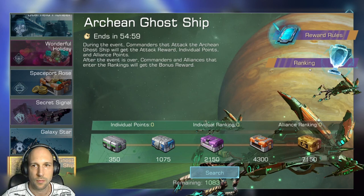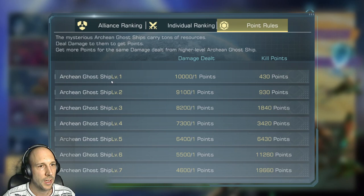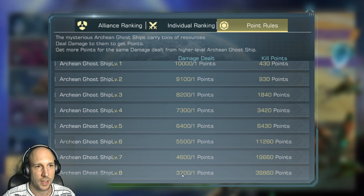You should fly in a fleet — here's why. A level 1 ghost ship brings only 1 point per 10,000 damage, while a level 8 ghost ship gives 1 point for every 3,700 damage. There's a huge increase in points per damage, and the kill points also go really high. So if you can attack a level 8 ghost ship with four or five Alliance members, this will give you and your Alliance much more points than if everyone goes for level 1 or 2 ghost ships.